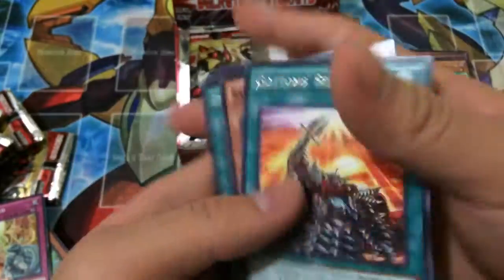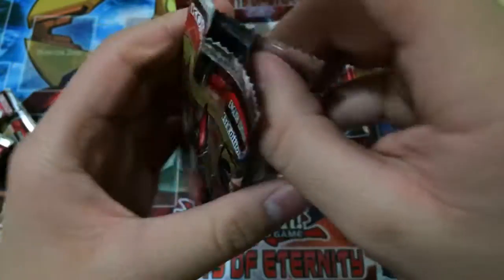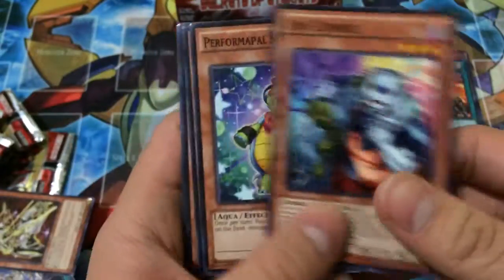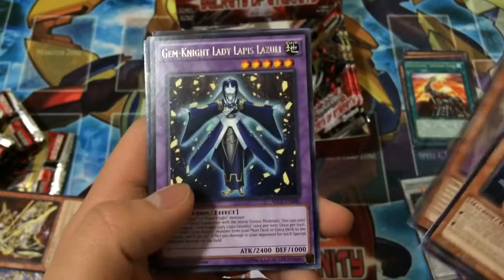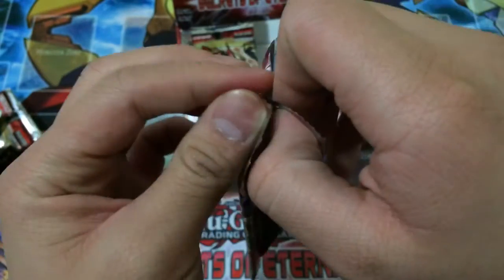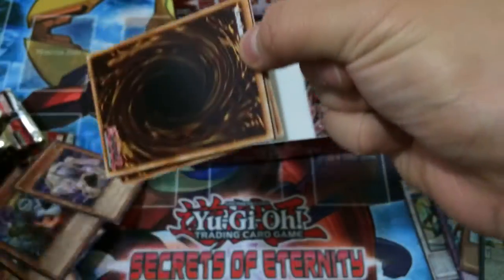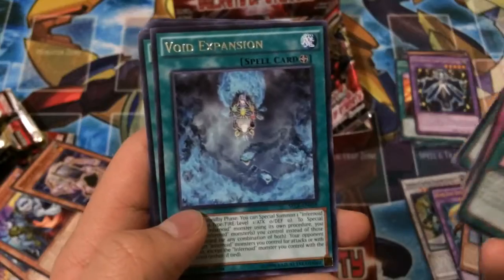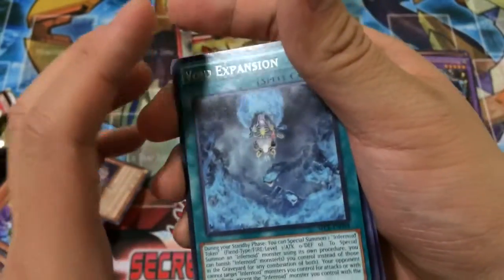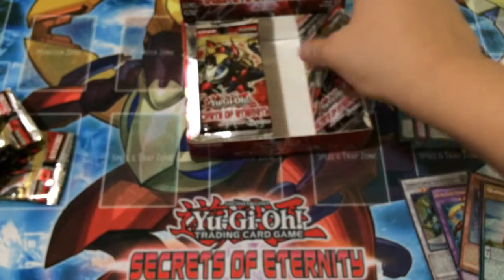Got him second time as a rare. Next pack. It would be really awesome if we could get a double Secret, or even the Ghost Rare — I think the Ghost Rare is the Burning Abyss. Rare Gem Knight Lady Lapis Lazuli. Two more packs left on the right side. Got a rare Void Expansion, which is for Infernoids. Last pack on the right side.